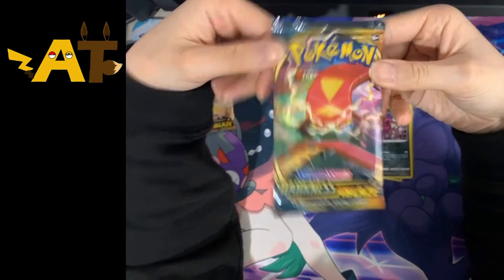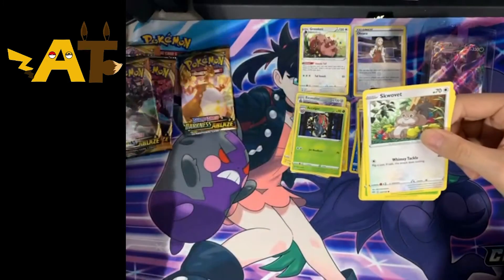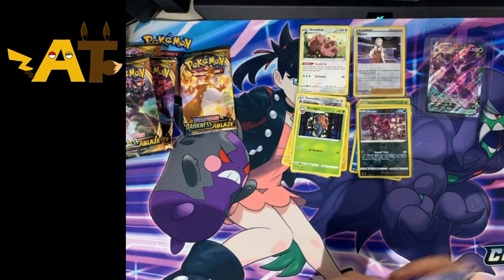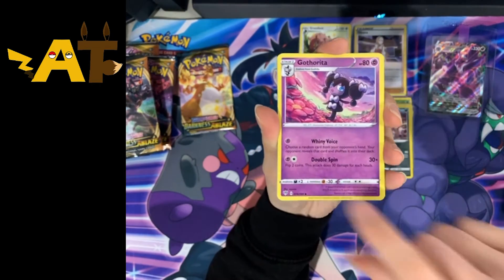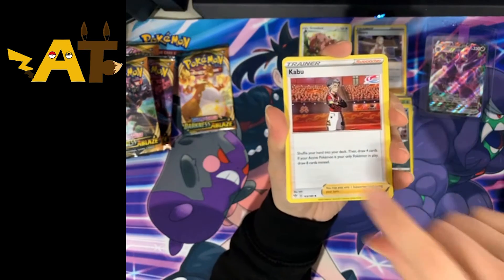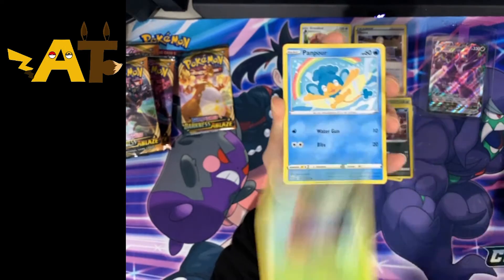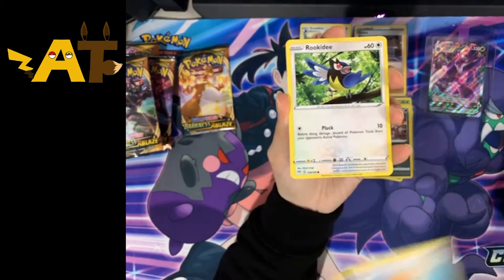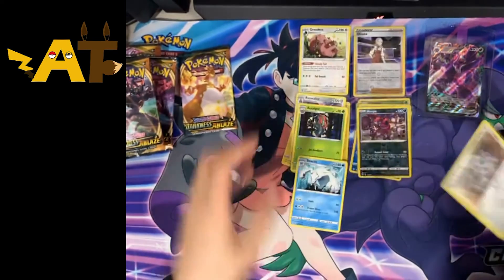Two packs remaining. I didn't notice I saved a Charizard pack till last! But let's open this one first. Lightning Energy, Fetcheena, Gothorita, Kabu, Snom, Charjabug, Charjabug, Charjabug, Phantump, Tyrantrum, Rookidee, Clanks, and... Beartic regular rare. This isn't good.